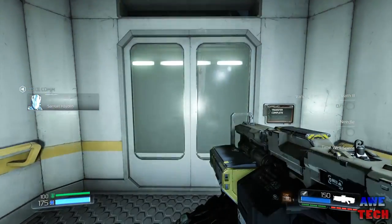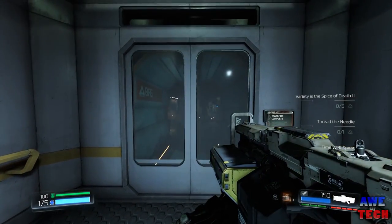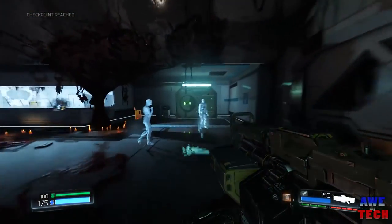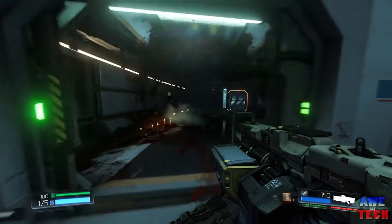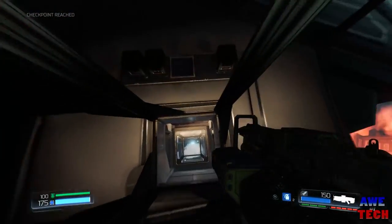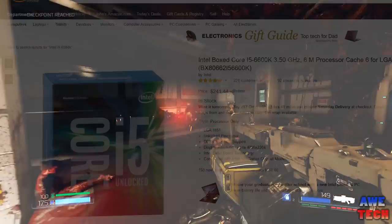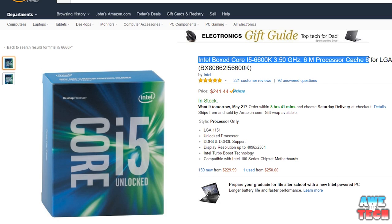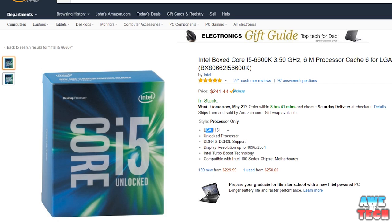Let's dive right into this build. Links and deals are below for all these parts. For the processor — the most important component besides the graphics card — it processes game logic, handles animation tasks, and prepares commands for the GPU. We are going with the newest Skylake architecture from Intel, the i5-6600K quad-core processor clocked at 3.5GHz for $250.